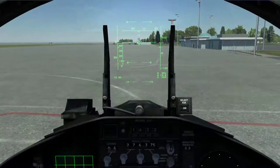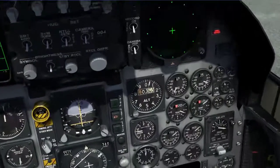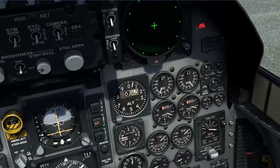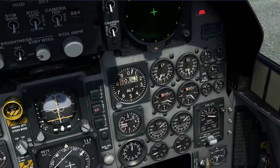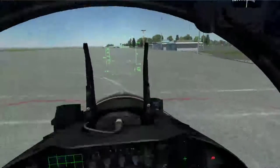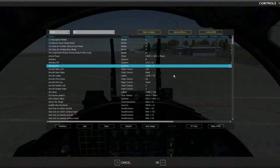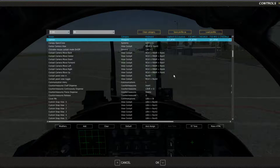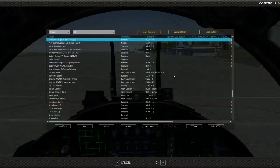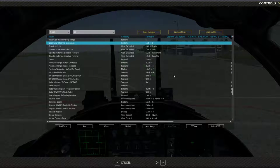Since this is a Flaming Cliffs 3 module and not a full-fledged DCS module, there's a lot of simplification. I'm just going over my binds here: air brake on/off, radar, weapon change, weapon release, trim, target range increase/decrease, zoom, scan up, scan down, nose gear — and there's maneuvering range, that's what I was looking for.